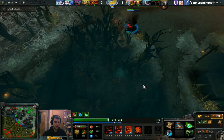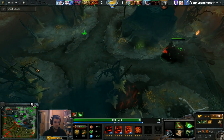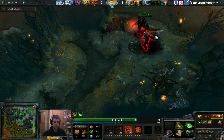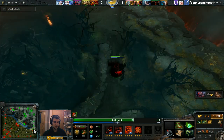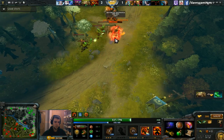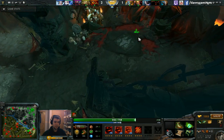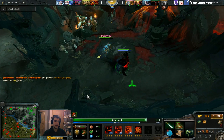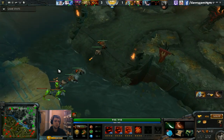Power Threads switching is something I was not doing before and it's very important. When you want to raise only creeps, switch to Intelligence to save mana. When farming with auto attacks, use Agility Power Threads. When going into a fight, use Strength Power Threads to have a little extra HP — because Shadow Fiend is a very squishy hero.